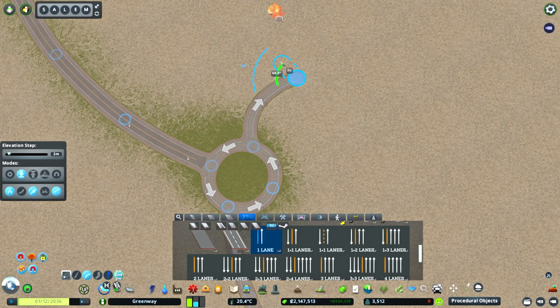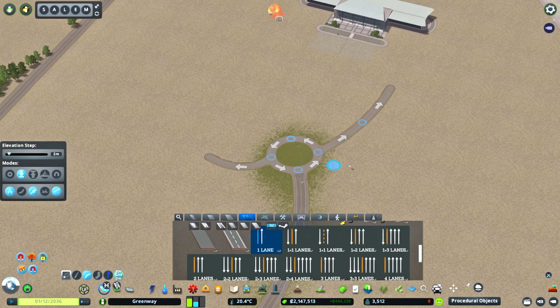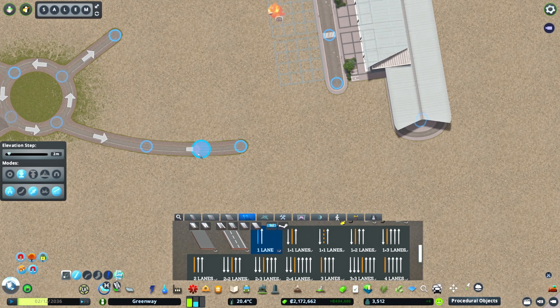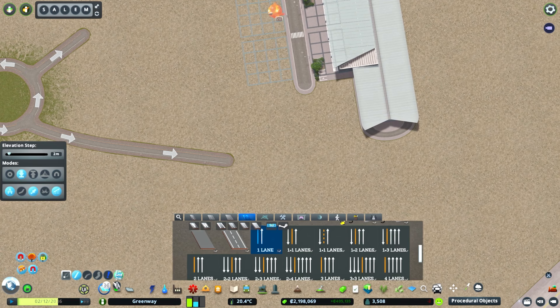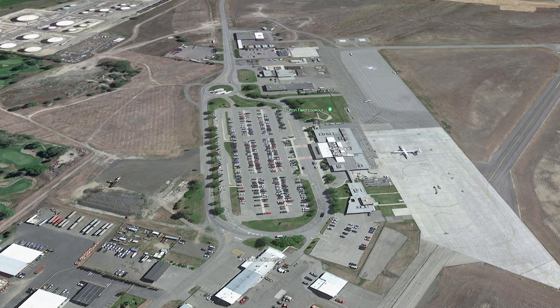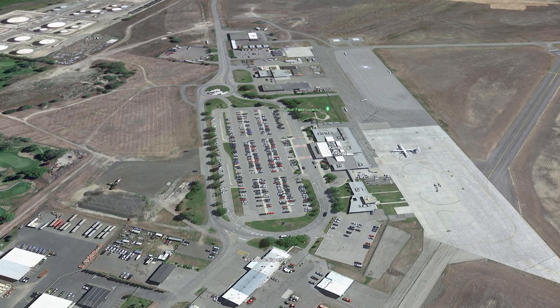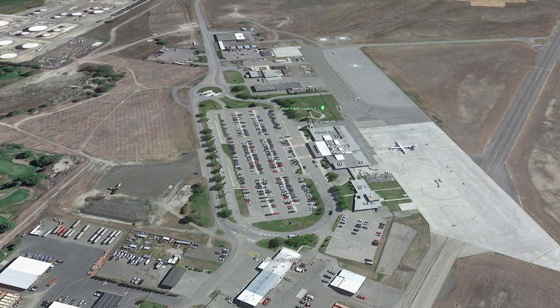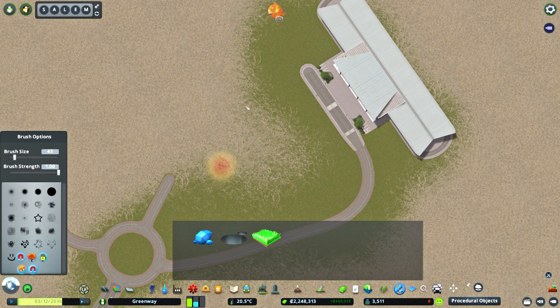If you convert the terrain to grass, it doesn't Z-fight, but that doesn't look good in all cases. The deserty look is really what I'm trying to capture out here, especially outside of the downtown. As you can see with the Kamloops International Airport, it's a huge desert — the only green space you really see is within the confines of the airport and leading up to the terminal. So I'm going to try and capture that.